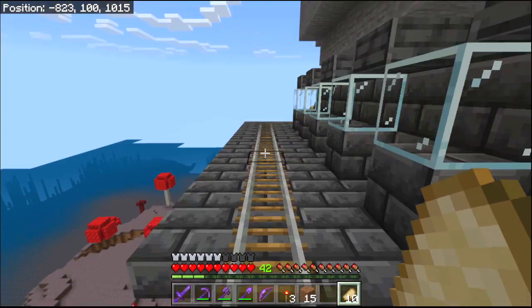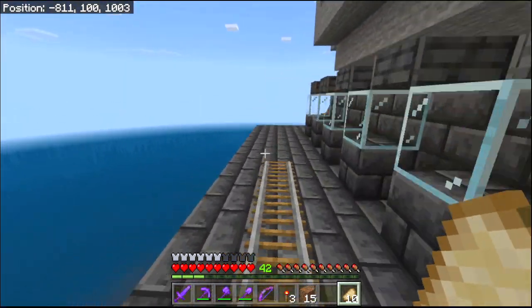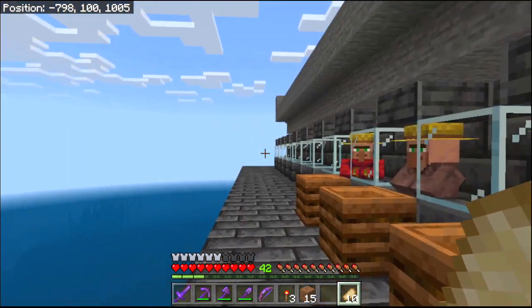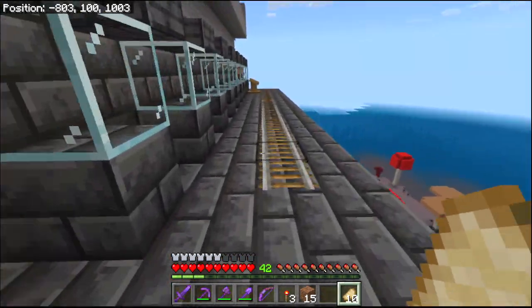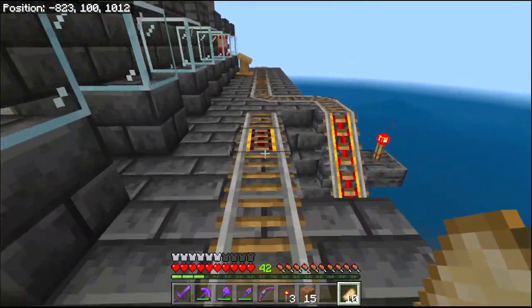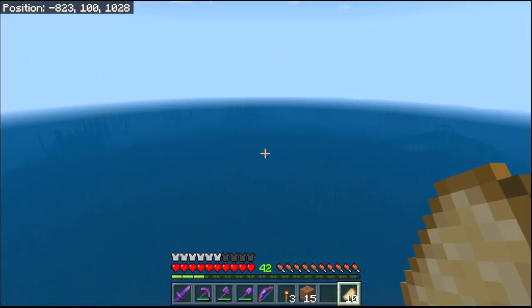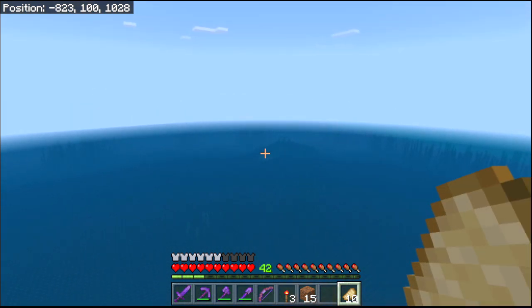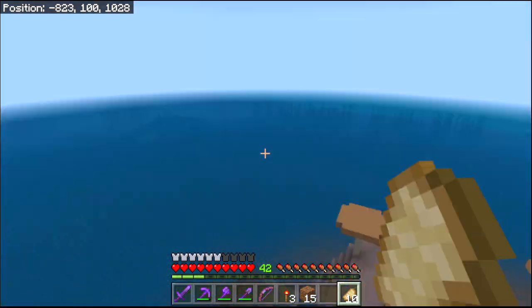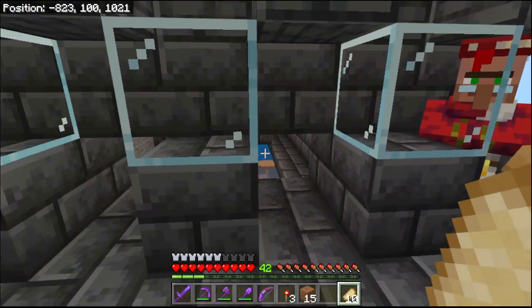We have a few villagers up here now — one there, one there, and some around the corner here. We've got the farmers up here and one over in that corner as well. We've got all the beds they need down below. So the next thing to do is to build a villager breeder, and I'm thinking of going out that way over there to start filling up all of these empty spaces.